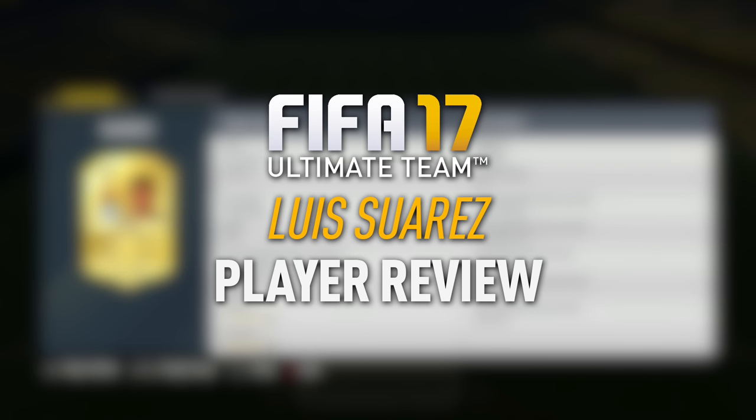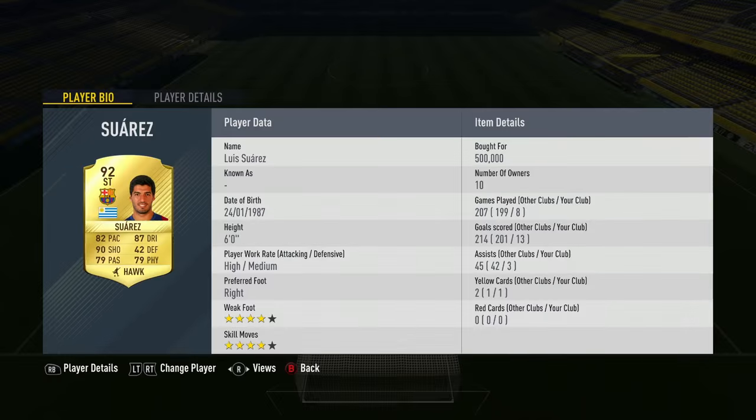Hey, what's up guys? How you doing? It is Lasty here. Welcome today to a new player review here on FIFA 17 Ultimate Team. We're going to take a look at the highest rated, by default, gold striker on the game. It is, of course, 92 rated Luis Suarez.